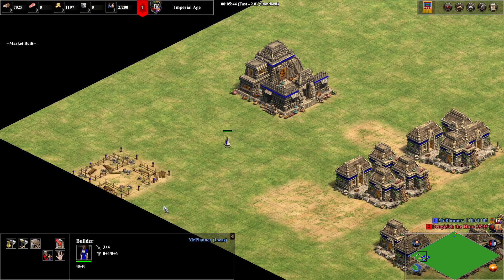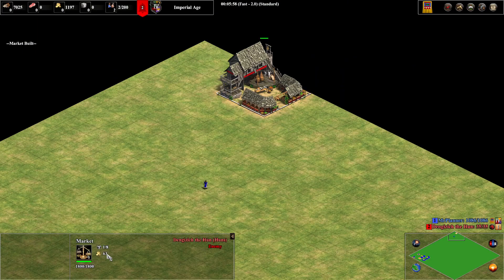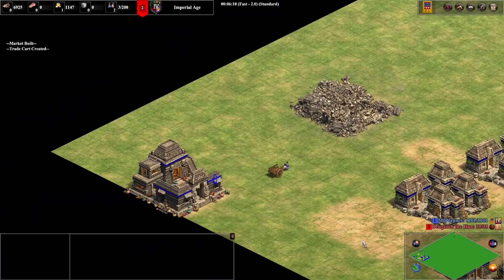Now if we place it back here so it's further away, we still get 49. But if I delete this market, we now get 63 gold once we send the trade card.